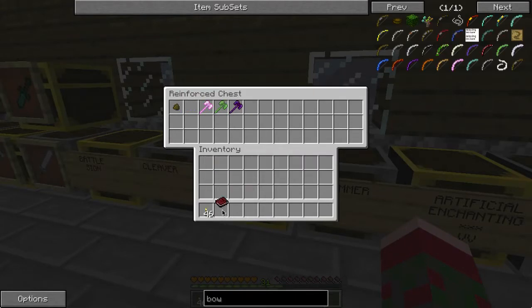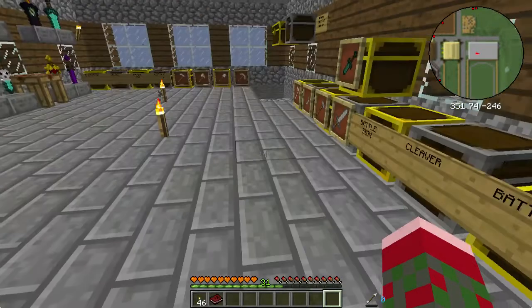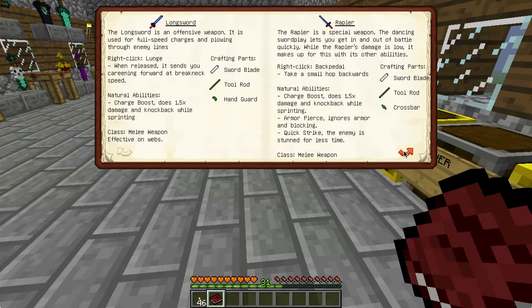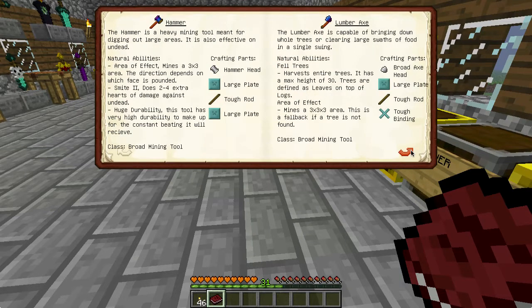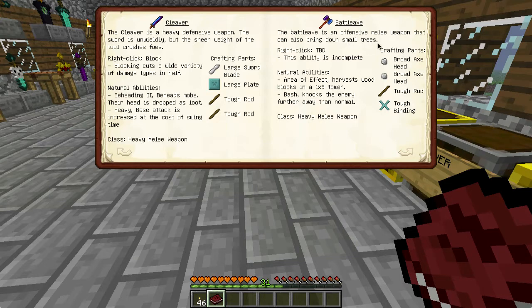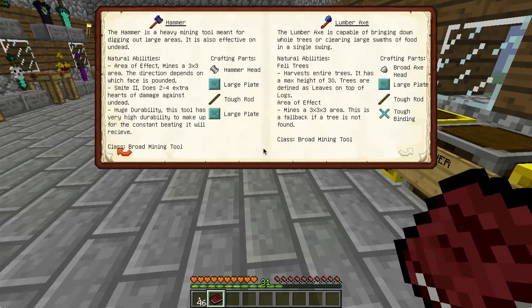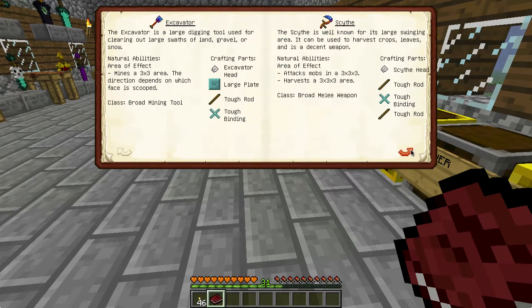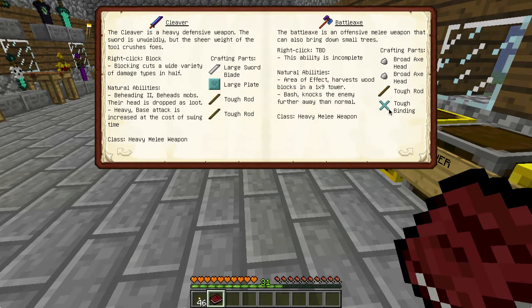Just to show you how it's made, I've got the materials in NEI volume 2 here. The Battle Axe is made with two broad axe heads — which is what you use to make the lumber axe — a tool binding, and a tough rod. It harvests wood blocks in a 1x9 tower, so it is fairly useful as a wood harvesting device.